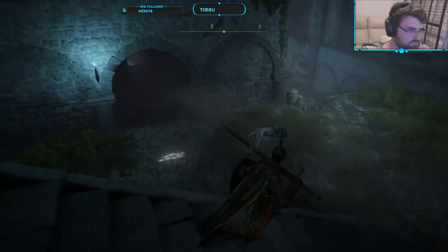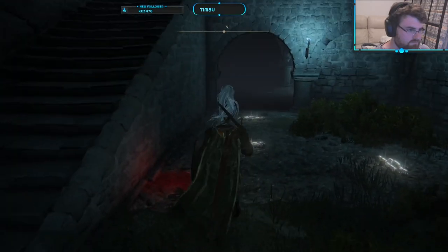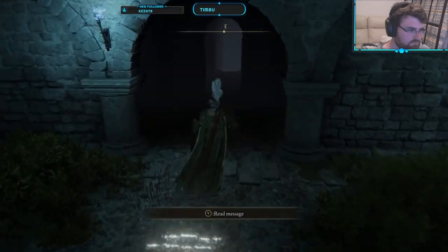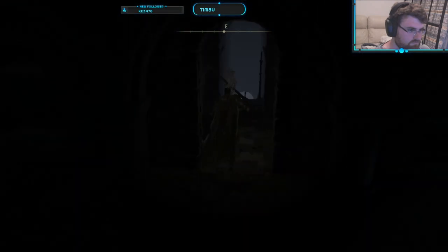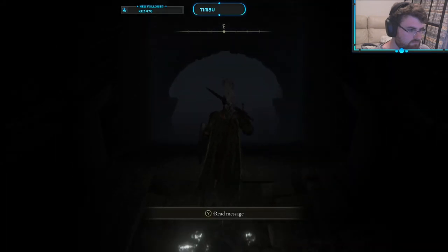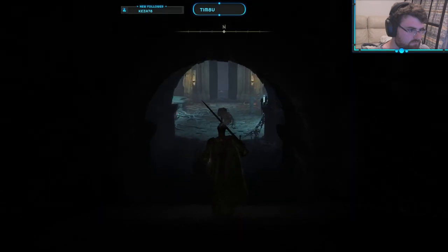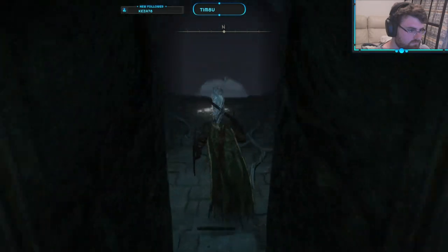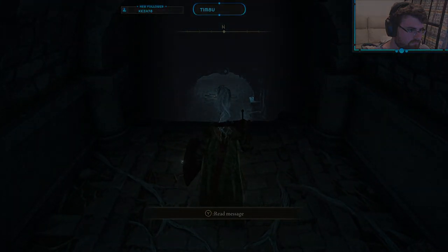Head downstairs and you will see a set of walls. Some of these are hidden paths. Destroy the false walls and continue down the path. There will be a number of additional walls down this path that you will need to destroy to get through. Once you've reached the room with the four sarcophagi, pass through the doors and the boss fog will be in front of you.